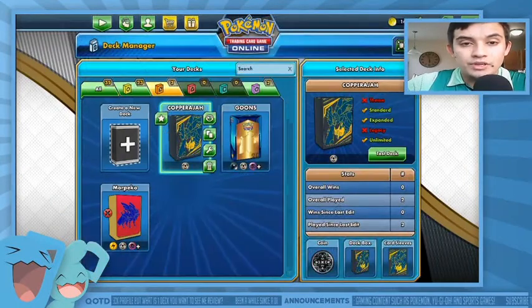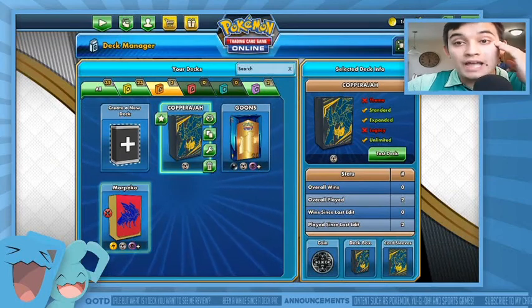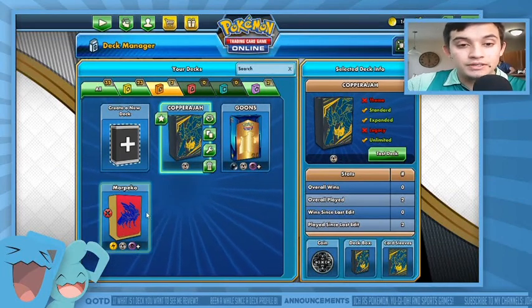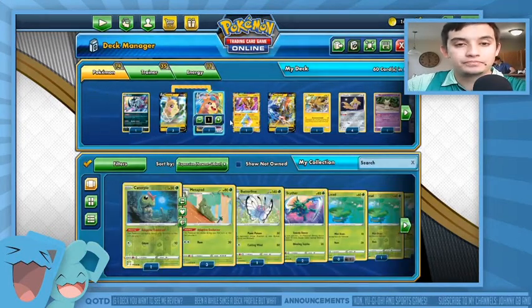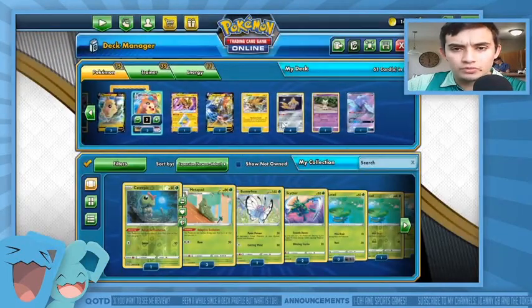We're gonna go to the deck manager. I've got three that I want to go over that I actually have built in real life. The one we're going over today, as you saw by the thumbnail, is Morpeko, so I do want to get rid of one card.